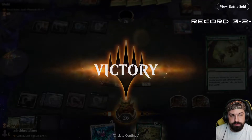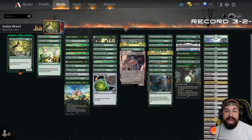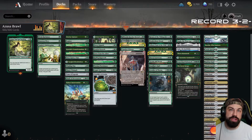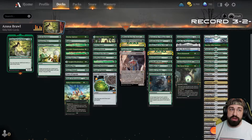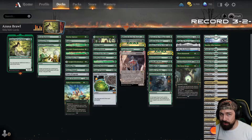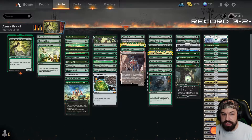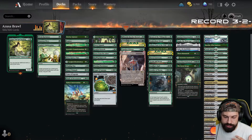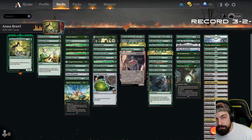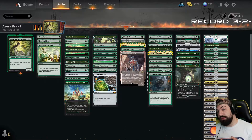All right, so that was the Azusa Lost But Seeking deck. As you can see it can get a lot of mana out there very fast, but I need to get more draw effects in this deck — once I have all the mana on the battlefield I'm not doing anything with it, you're just sitting there as an open target. Overall the deck did pretty well, we ended at three-and-two. I always say if you get at least three wins you're doing pretty well. I definitely want to focus on more finishers and draw engines. My name is Chris from One More Game MTG — thank you very much for watching, remember to like, share, subscribe, find me on Instagram, Twitter, and Twitch.